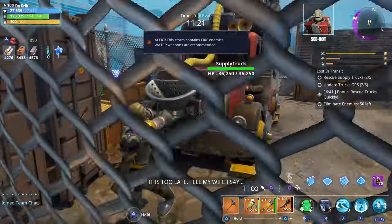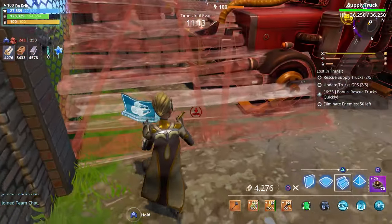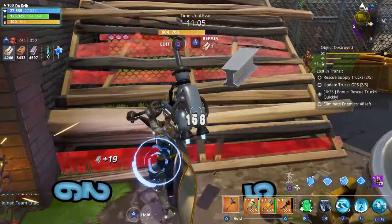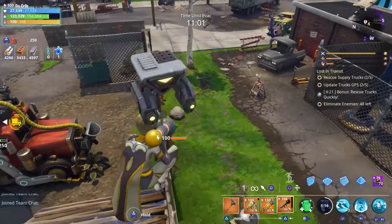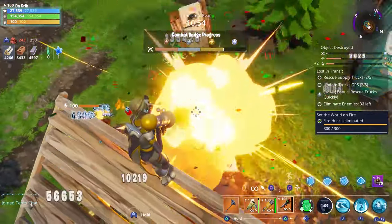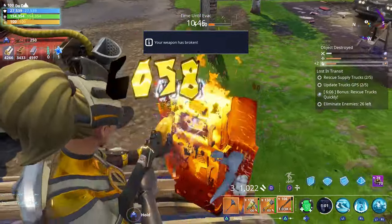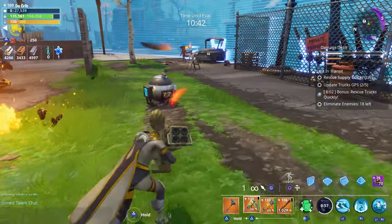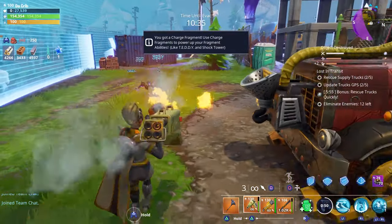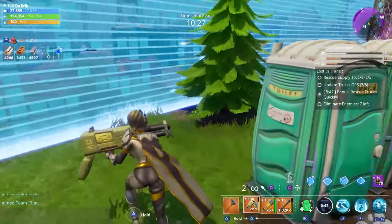Oh man, I can't jump up there. For this one, we're going to have to kill a total of 50 enemies. Let's go ahead and use the turret to help us out — look at all those husks! Out of the three different types of supply trucks, we either have to eliminate the husks defending it, or like in this example, get a total of 50 kills. There's also another one where all you need is blue glow. Out of the three types, I think this one where you have to get 50 kills is going to be the hardest. The area has been secured.